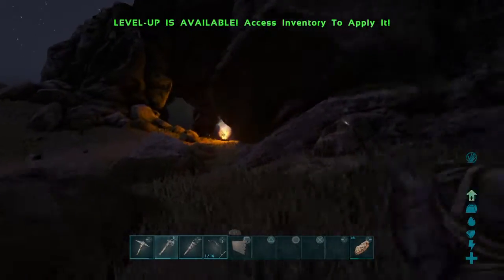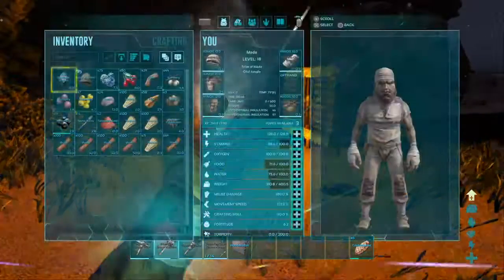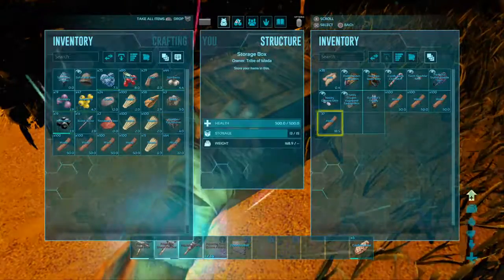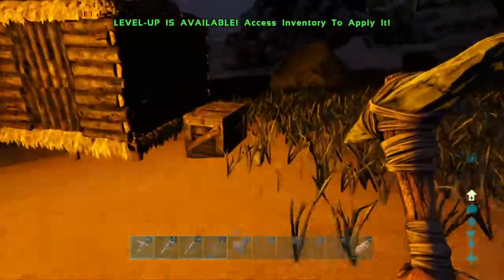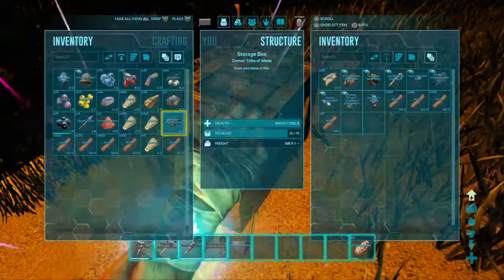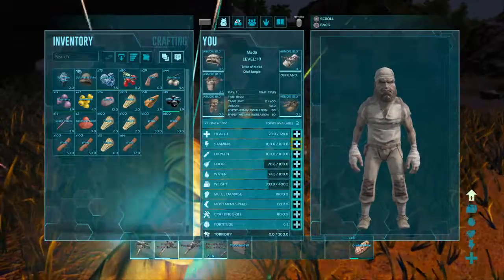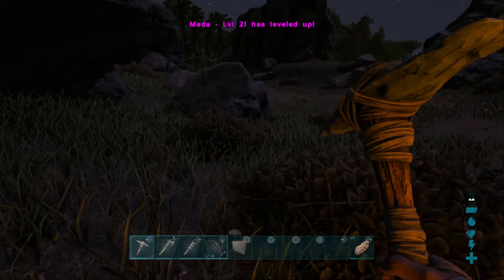Okay, I'm not going to mine that yet. Got plenty of wood. Got enough wood to get some thatch, but it doesn't hurt to get more. That's going to weigh me down, so let's just put that away. Leveled up — work on the weight. And there we go, let's get working.